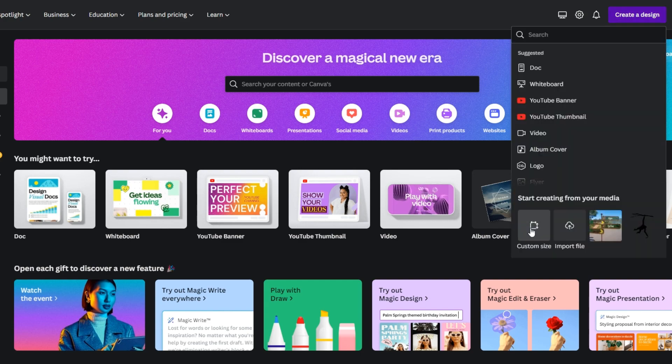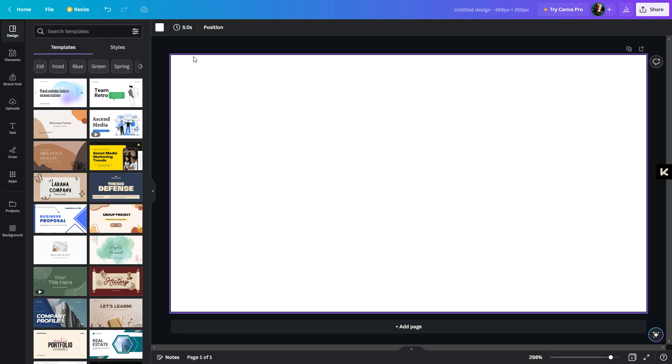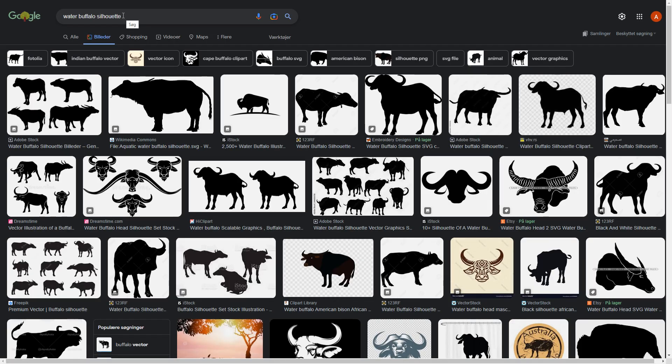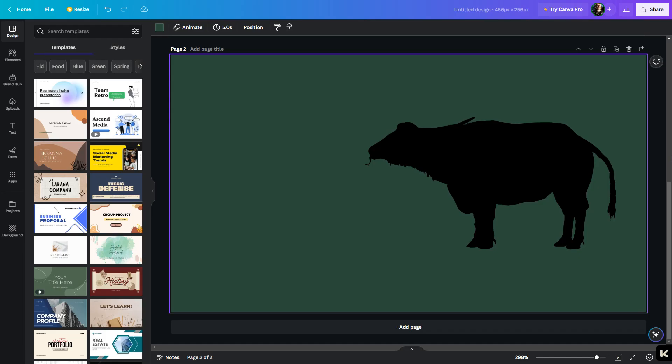When you are in Canva, click "Create Designs" and put in the size of one of the billboards. In your first image go to background and pick the color you want for your sign, then create another image with the same background and go find a silhouette or similar picture of the animal you want on it. These signs have a little square area at the end, so if you can make the artwork fit in there it will often look the best. Placing the image a little to the right will probably be a good idea.